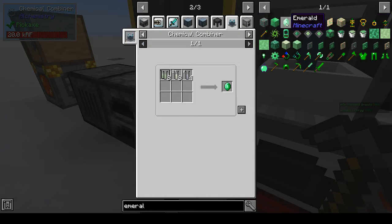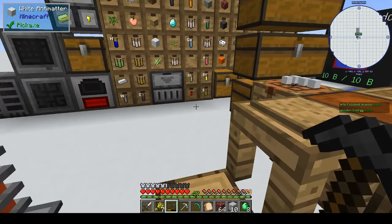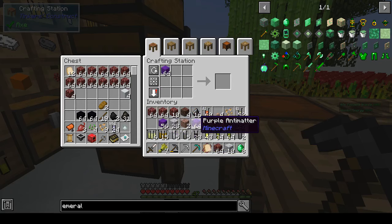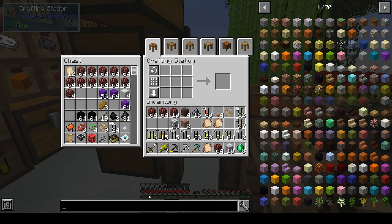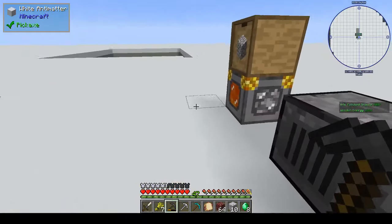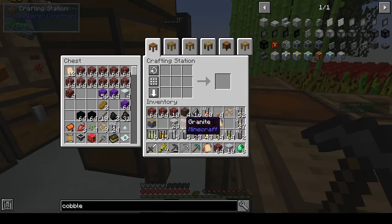I'm making the emeralds I need — it gives me eight. Then I just need to take the cobblestone generator. I was trying to shift-click it back into the chest and couldn't work out why it wasn't working — it was kind of late when I recorded. For this recipe you don't need to do it in the chemical combiner; you can just do it in the crafting station, which was good. I don't know if that was an oversight on the author's part or intentional.